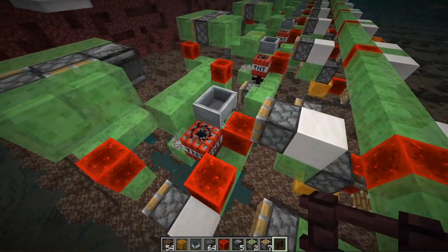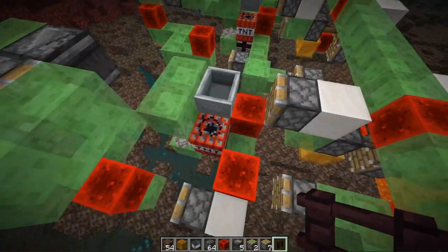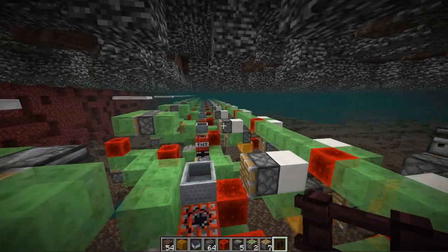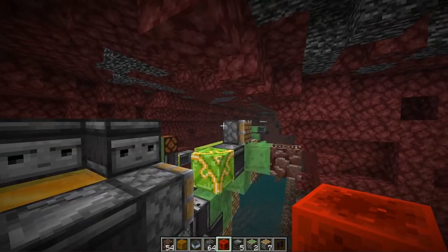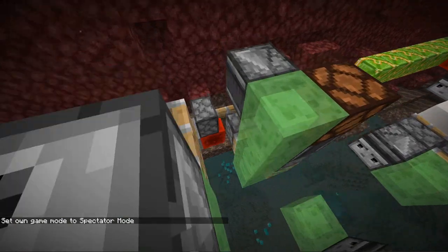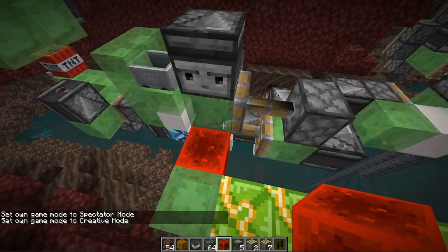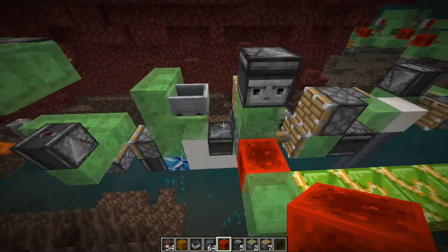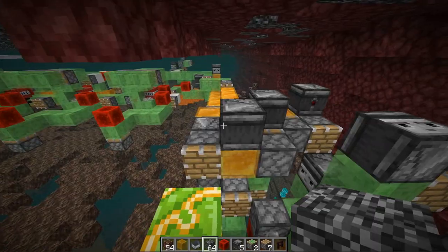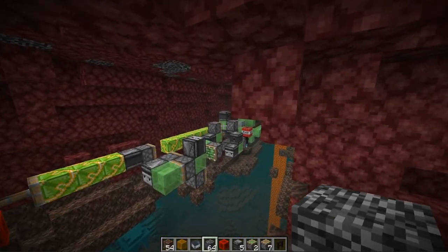Now the tunnel bores do have mine carts on rails, and if mobs spawn here, it's possible for them to bump the mine cart. Or if you have Endermen — they do like to pick up TNT. It's best to run this while you have a hostile mob switch, or just make sure mobs don't spawn here. The way we're moving the first tunnel bore is with a little extension over here, which stops this flying machine with an extended piston, pushing and updating this piston into the simple tunnel bore. This thing has its own little delay system with a flying machine that goes back and forth.